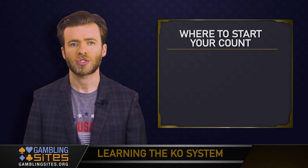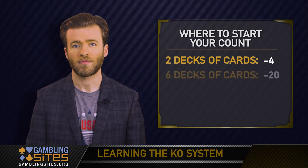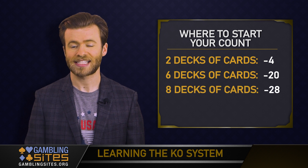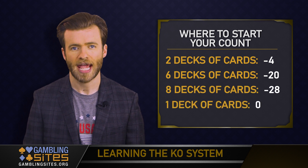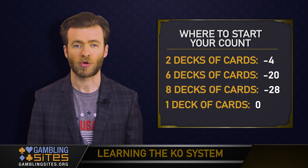So here's how that works. If you're playing blackjack with two decks of cards, the count begins at minus 4. If you're using six decks of cards, the count starts at minus 20. If you're using eight decks, the starting count is minus 28. In a single deck game, you do just start the count at zero, like normal.